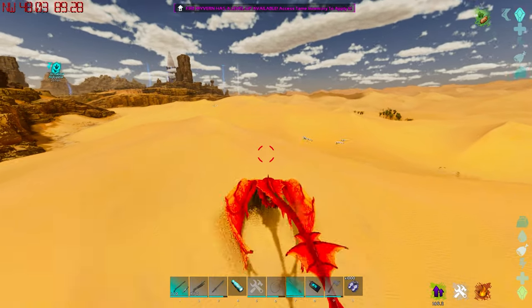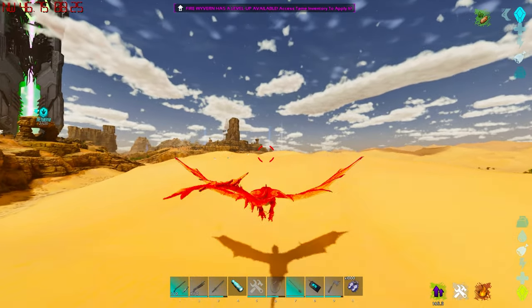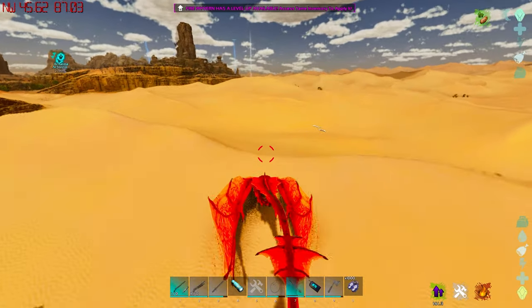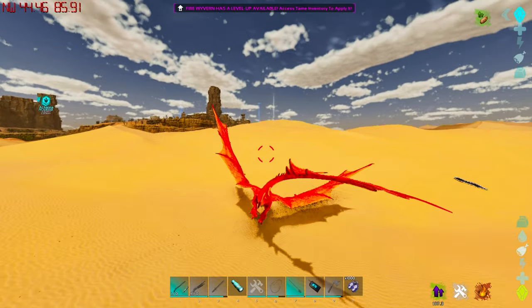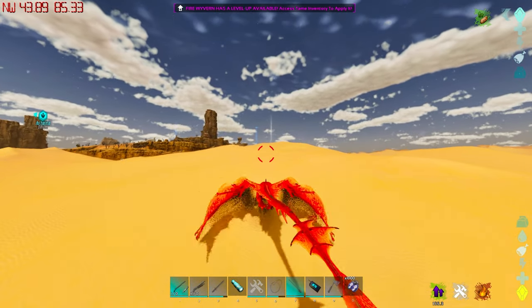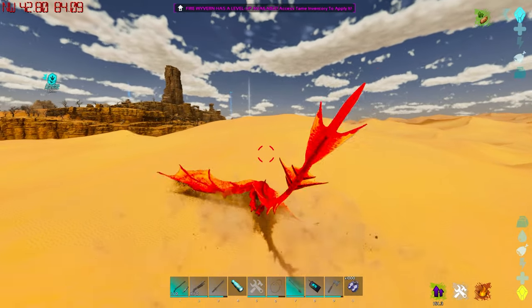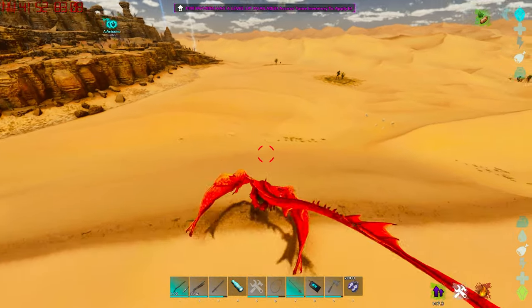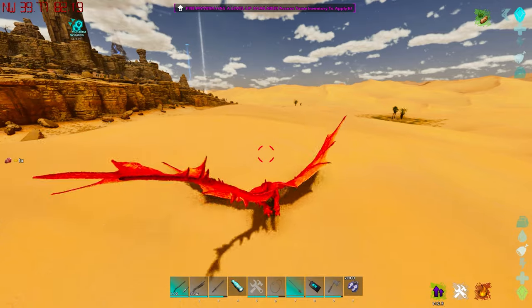Sometimes you'll go over areas where you don't see mantises for a little bit, which can be frustrating, but you will eventually run into them again. This is also where you can find Basilisks and all kinds of other things. If you see a Death Worm, you'll notice sand puffing up in the air — that's how you can tell one is nearby. They'll aggro toward you as soon as you land because they aggro to literally everything.